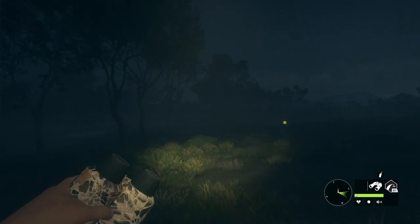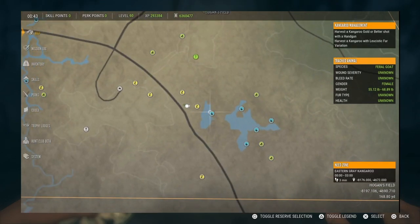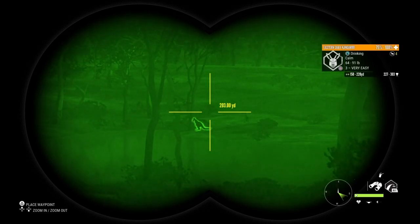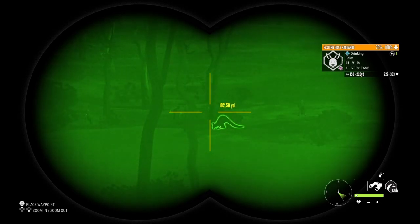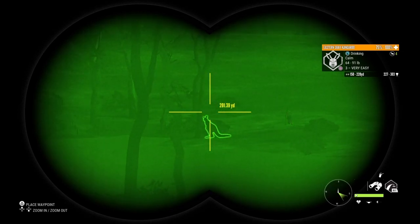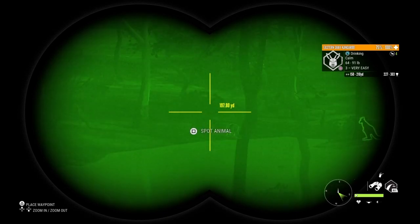I just got to my location and spotted out a drinking zone. They drink from zero hundred to three in the morning. I'll be using the night vision binos with the spotting outline because I'm not a big fan of the night vision scope — it doesn't zoom in far enough. If they came out with a better night vision scope that zoomed further, I'd actually enjoy more night hunting. I did spot out a level seven.